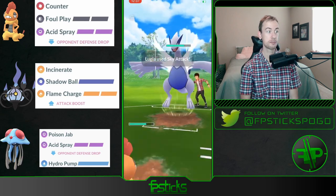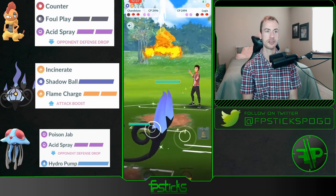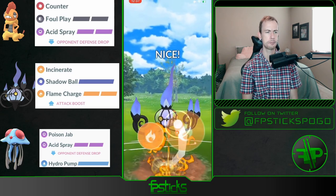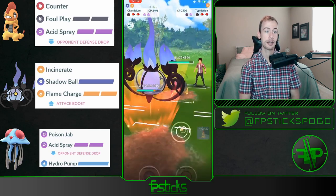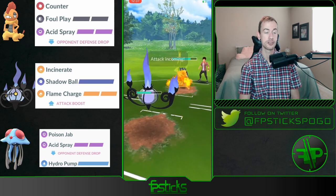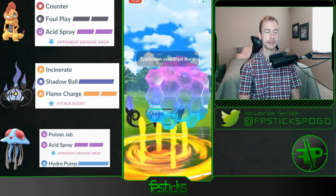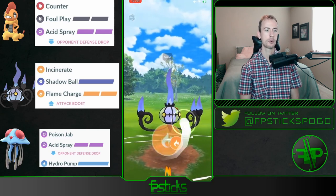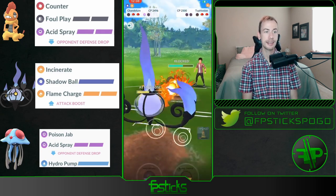We'll have to see what's in the back — potentially could have brought out Chandelure here, but Chandelure as we know is extremely glassy. Oh my gosh, they have a Typhlosion in the back, but this is an Incinerate Typhlosion, not Shadow Claw. If this was a Shadow Claw Typhlosion this would be very scary. Actually gets an Incinerate through there on that charge move — that's really good.